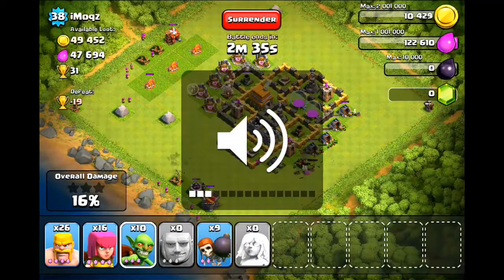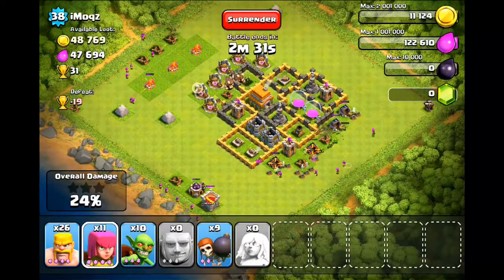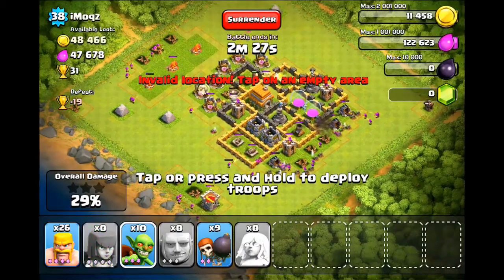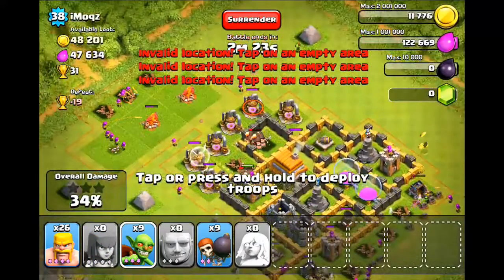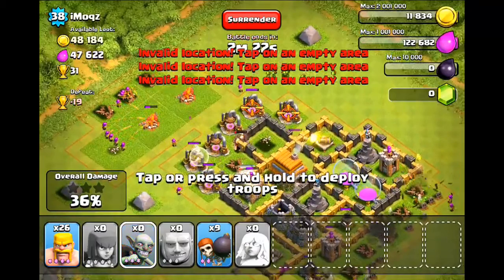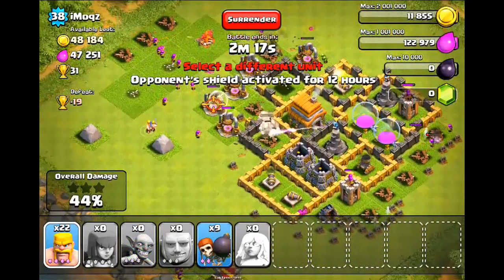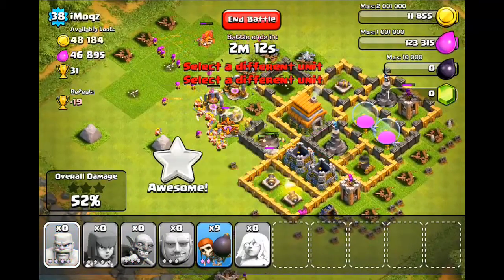Guys, don't ever do that, because many of you probably think that enemies won't see those buildings. They will see them. They'll zoom out and they will see everything. The corners thing only works if people are too lazy to zoom out, but if you are putting things far away from your actual walls, the likelihood of them not being seen is very slim.